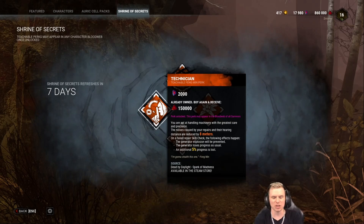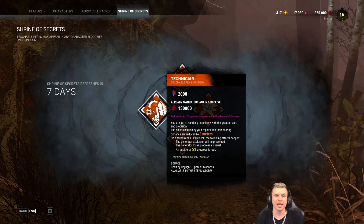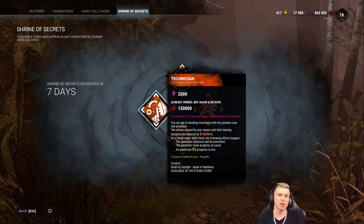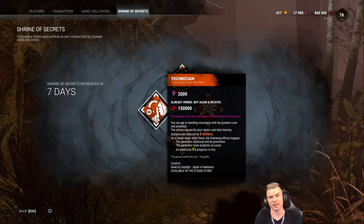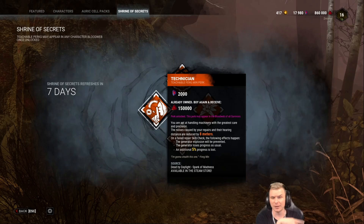The next perk we're going to be looking at is Technician. Technician is a very good perk for a brand new player. If you are new to the game, I recommend you level Megan, Nia, or Feng Min if you're willing to purchase a DLC. Technician is a very good perk for you whenever you try to land a skill check — if you miss a skill check, it no longer makes a sound notification for the killer telling them where you are, except you get an additional 5% penalty.